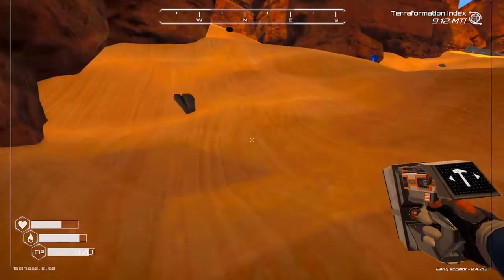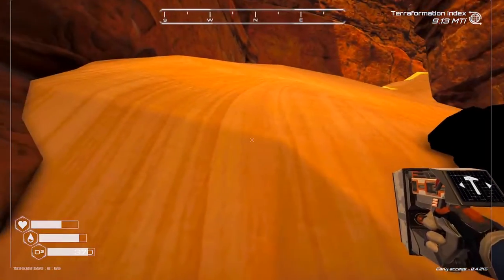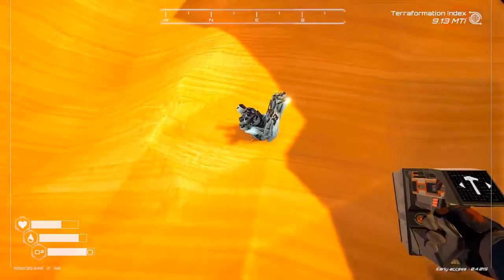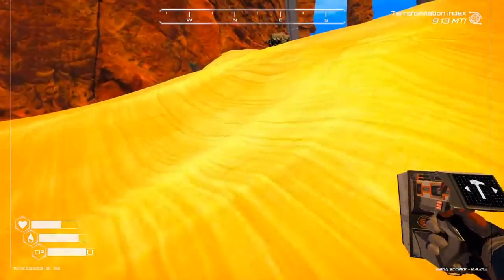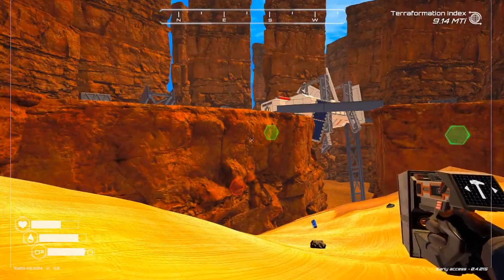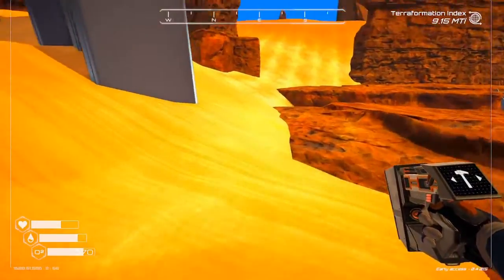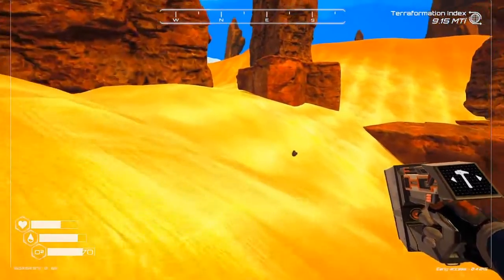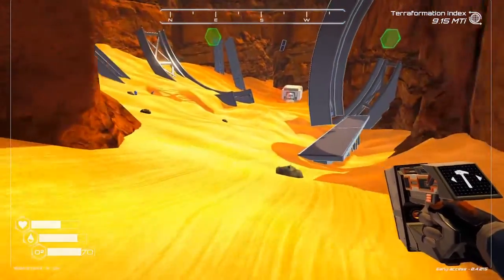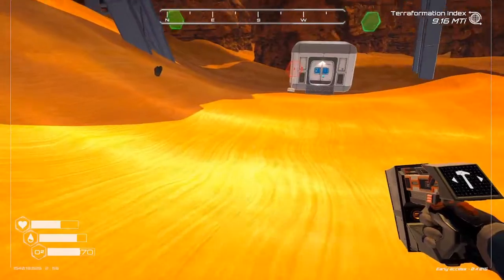All right. Let's try a different tangent — with those goggles. Did I go the wrong way? Well, apparently I did. Okay, we'll pick up some stuff on the way home. Home is back that way. All right, I just went in a circle. Just went in a circle. Great.